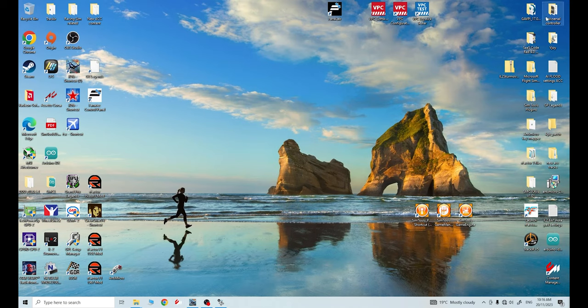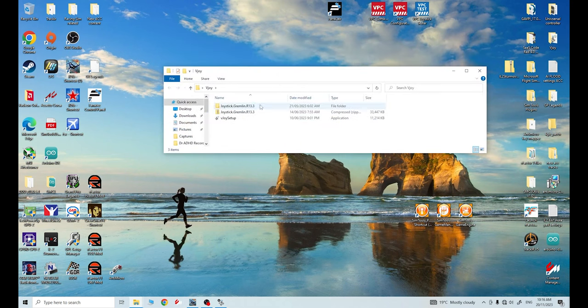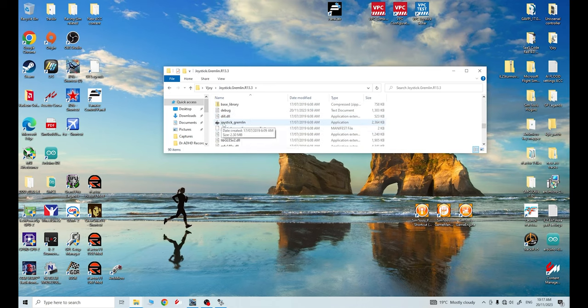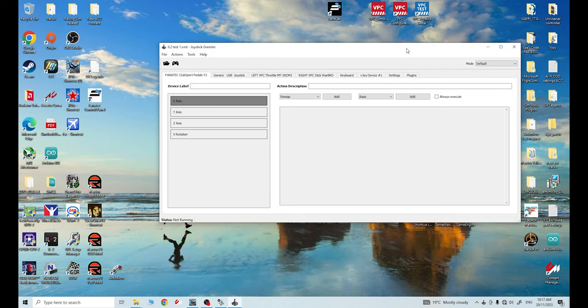Go to the link I supply to get Joystick Gremlin. Download it - it'll come as a zipped folder. Unzip the folder somewhere, then double-click on it, scroll down until you find the little Atari joystick icon - 'joystick_gremlin' - double-click on that and it'll open Joystick Gremlin. This is what you'll be presented with. The version I have - I downloaded this quite some time ago - it may look slightly different, but it should be in the ballpark.